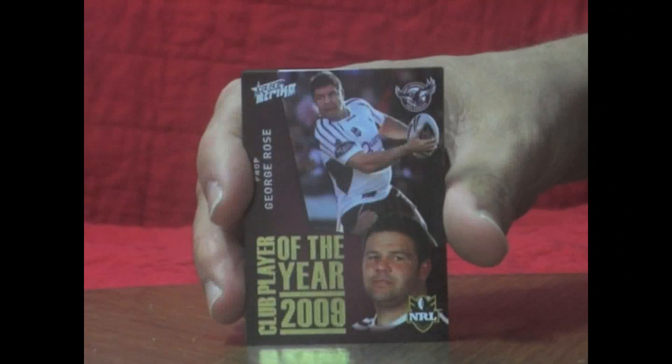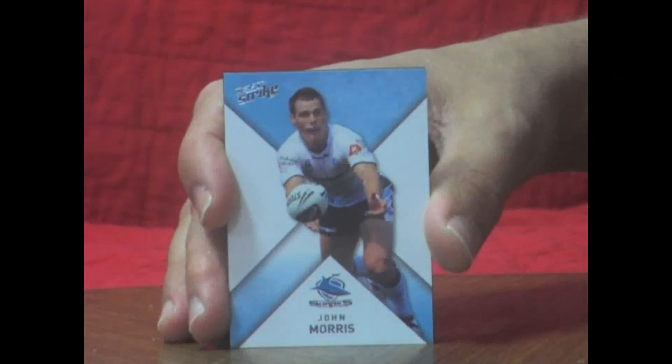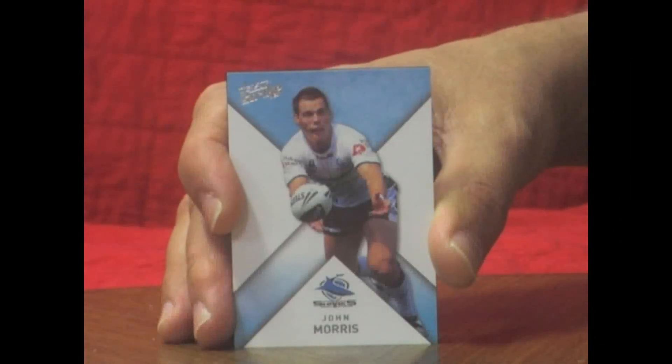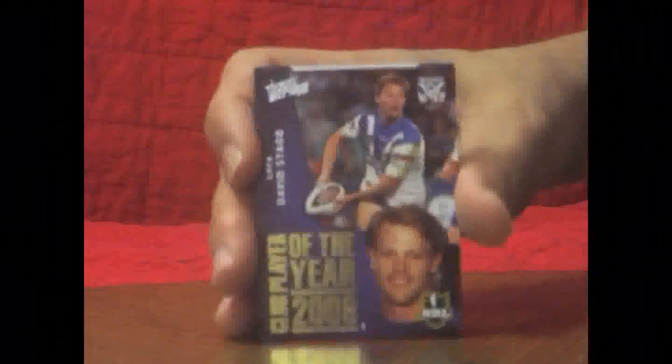We've got the last insert — and it is a Club Player of the Year. It's Big Georgie Rose from the Manly Sea Eagles 2009. And the last packet to finish off our fourth box break. Just remember these cards are all for sale on the GameDay Shop, our eBay store. Also if you go to our website — GameDay Trading Cards and GameDay Shops — you can find the links. We have a competition where we're giving away a box of Select Strike 2011; all you need to do is join up the membership and you will receive an entry. And last packet — we've got one more insert, so we've ended up with five of these for this box, and it's Club Player of the Year David Stagg for the Bulldogs.